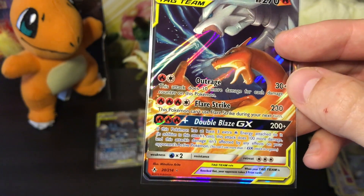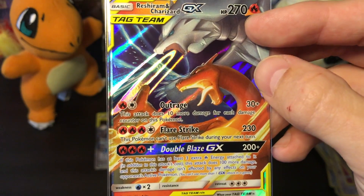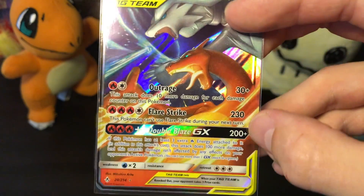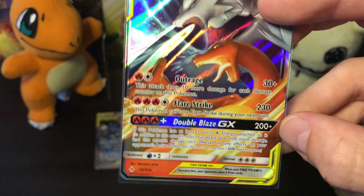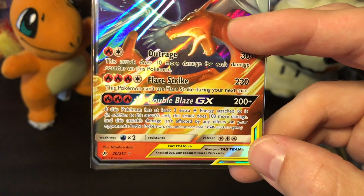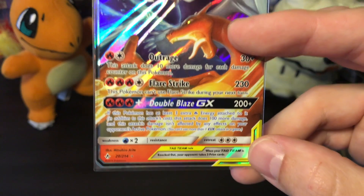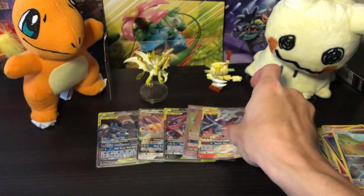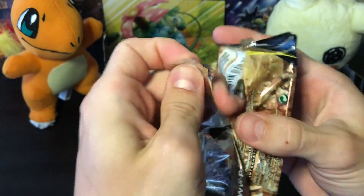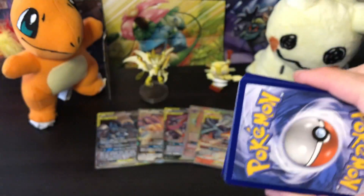Holy moly — I've never even read the moves on this card. Outrage: 30 plus 10 more damage for each damage counter on this Pokémon. Flare Strike: this Pokémon can't use Flare Strike during your next turn, does 230 damage. Double Blaze GX — which is actually the name of the Japanese card set — if this Pokémon has at least three extra fire-type energies attached, this attack does 100 more damage, and this damage isn't affected by any effects of your opponent's active Pokémon. You could potentially destroy anything with this card.